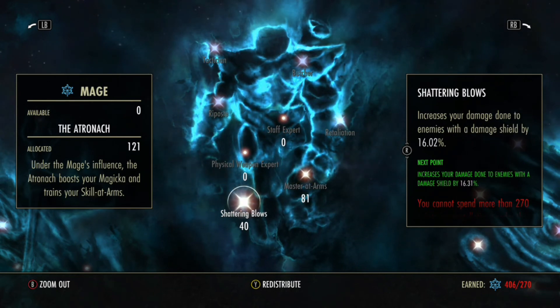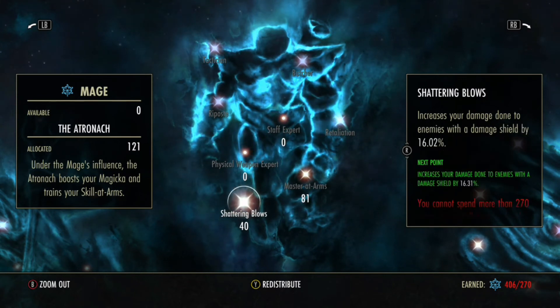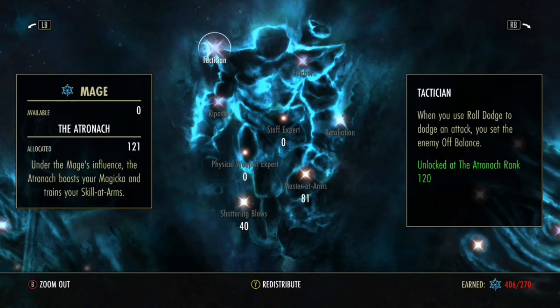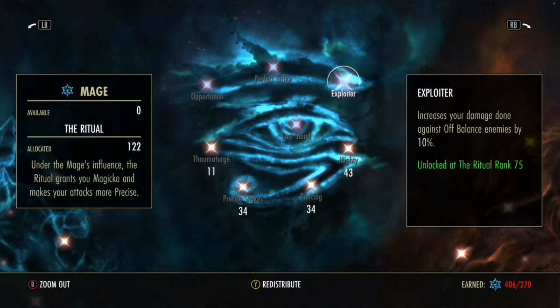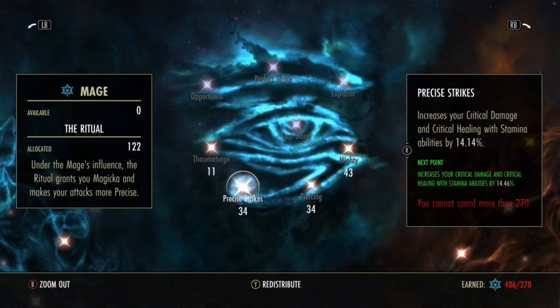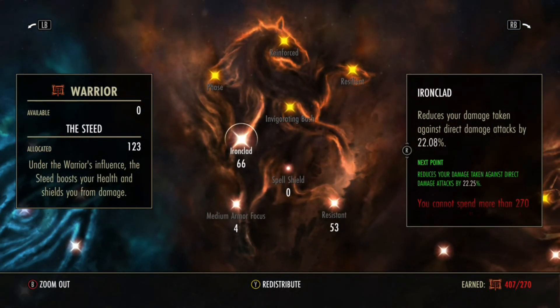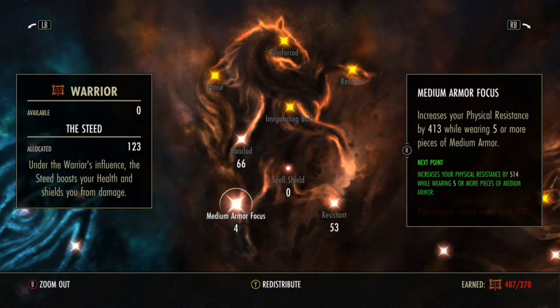In the Champion Points: 43 into Arcanist — this increases your damage done to enemies with a damage shield. I previously had points into Physical Weapon Expert, but that only buffs my light attack damage. Basically anyone wearing a shield these days has 24k resistances at a minimum, so they're really tanky. Having a free 16% increase on all your attacks against them is really nice. Plus this also unlocks my Tactician passive, which is another 10% damage from this tree. Exploiter — off-balance enemies — increases your damage done against off-balance enemies by 10%. The other stars: Mighty 43, 34 into Piercing, 34 into Precise Strikes, and 11 into Traumaturge to increase DoTs and pressure from them just that bit. Then Ironclad on 66 and Resistance on 53. Then 4 into Medium Armor basically to level my physical resistance out with my spell resistance.